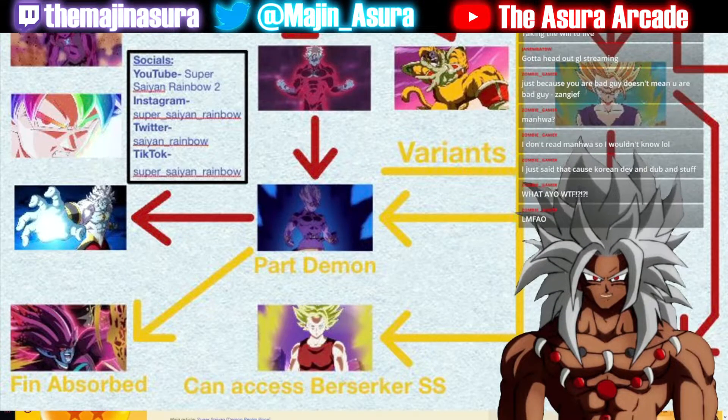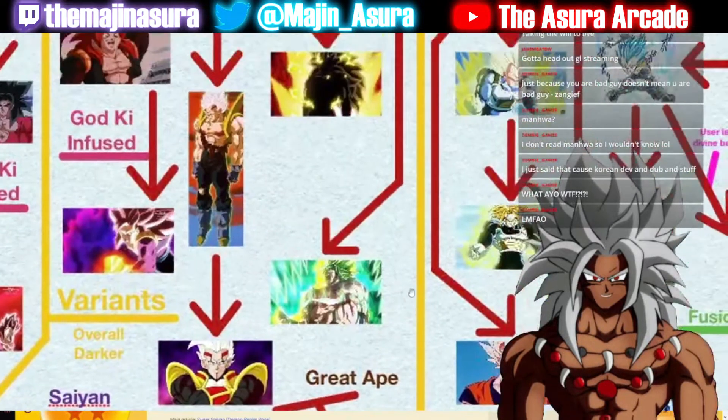Kale's Berserker form probably should have been placed under Legendary rather than Super Saiyan 1, but it is a variation of Super Saiyan 1 so I can't really say anything. It is also the Berserker form — if it's on this map, there should be an arrow leading to it too. Let's see what else we're dealing with.